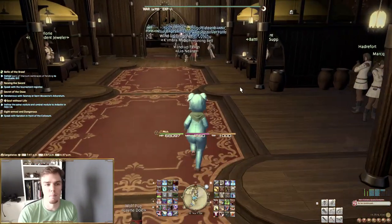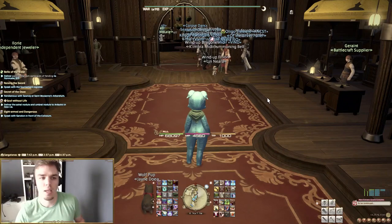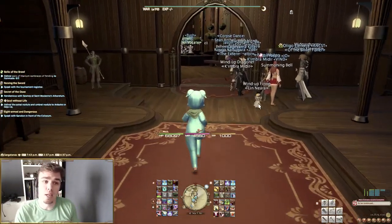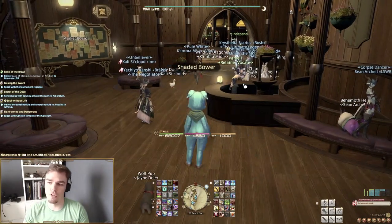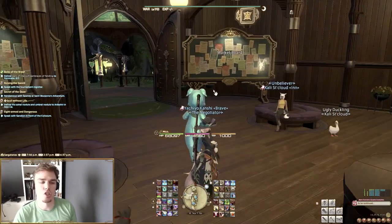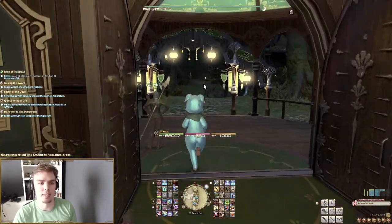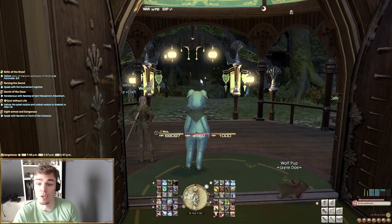At level 20, you have Grand Companies. Grand Companies are like guilds, but with NPCs instead of players. There are three currently: the Immortal Flames, the Maelstrom, and the Twin Adders. Depending on which city you pick, that will lock you into that one. It doesn't do much more than that, but it's fun to be in the same one as your friends.